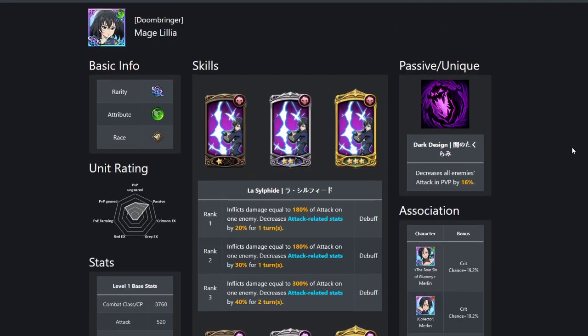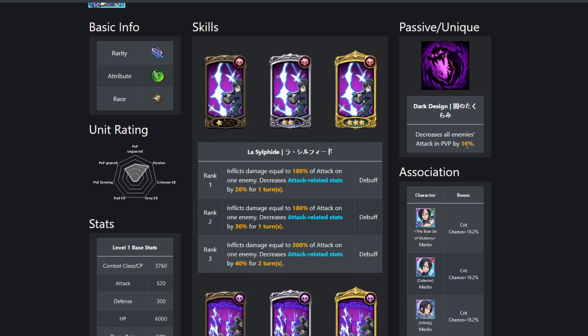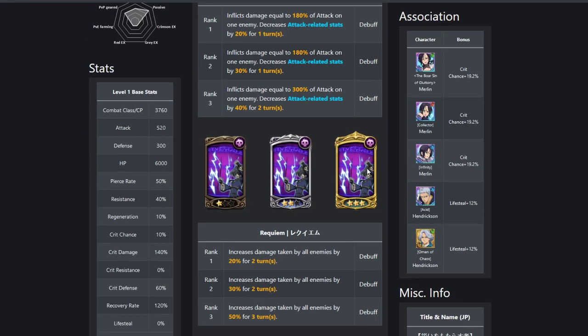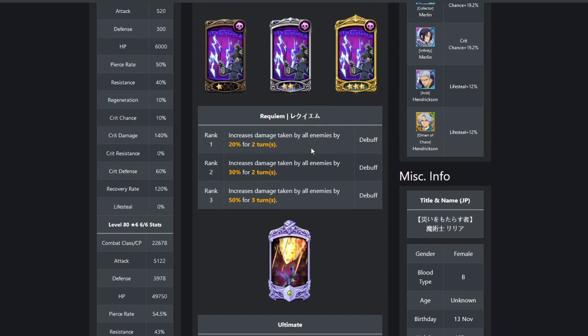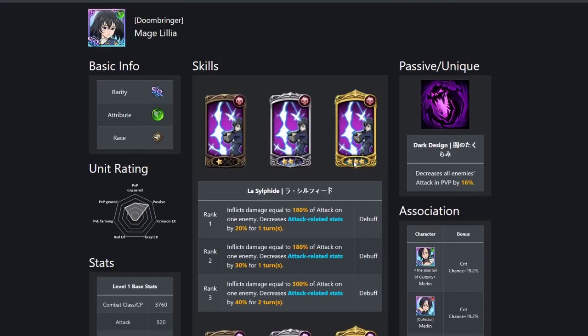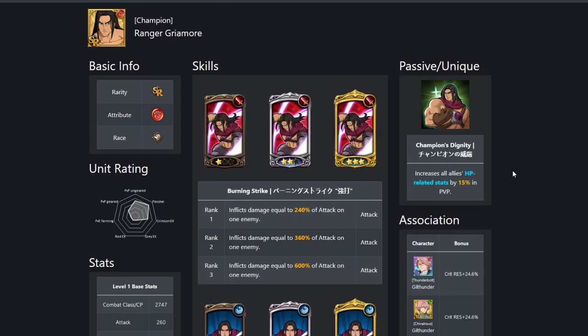You've got Green Lilia for the attack reduction of 16% on all enemies in PvP. She's also decent when she comes out on the frontline — you can stack attack-related decreases on an enemy, and she's got a weakness card that increases the amount of damage the enemy will take. When she's got her ultimate, she can decrease skill ranks and steal the enemy's ultimate move gauge.